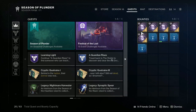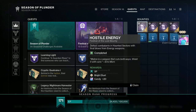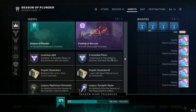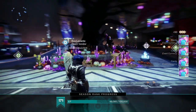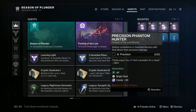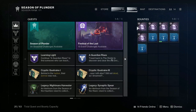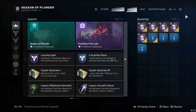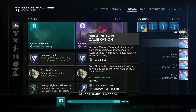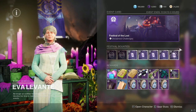After going ahead and doing just one haunted lost sector, these are easy — best bounties. We're going to turn these in all in one go, and it's going to be 10 bright dust per bounty for a total of 50 per run. Then we go right back to Eva, pick up five more, and they're real easy. Literally just after one haunted lost sector, complete all five of them, turn them all in — bam, you get 50 bright dust.